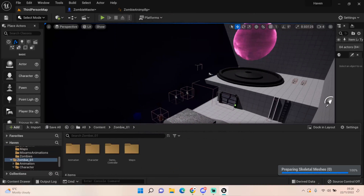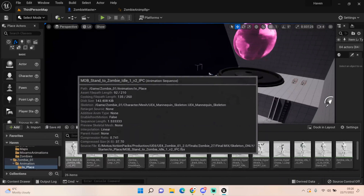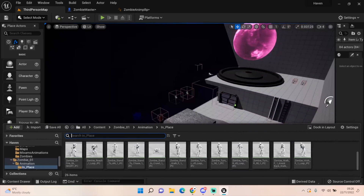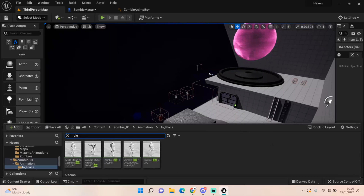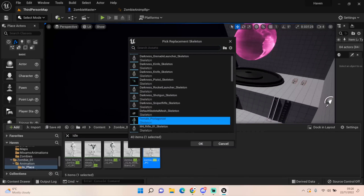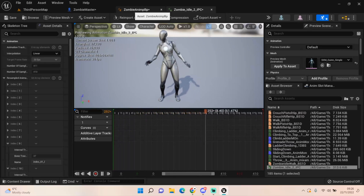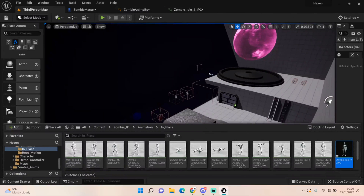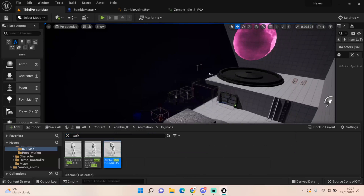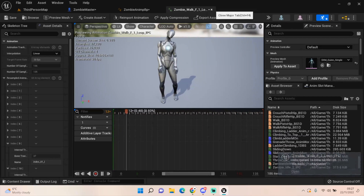Now we can go into our animations — we want in-place animations. Let's find a good idle animation and retarget it to the female protagonist. That looks kind of creepy — I like that. Then let's find a walk animation, type in 'walk', and try 'Walk Forward Loop'. Retarget that to the female protagonist as well. That looks pretty good — we can use both of those.